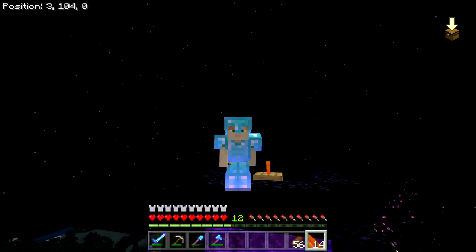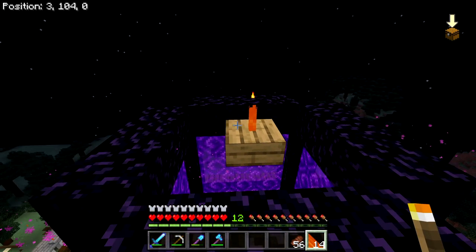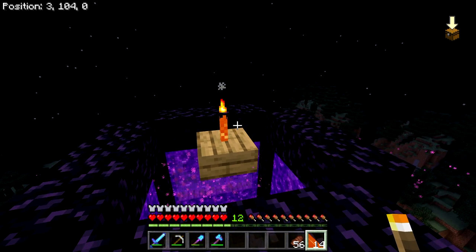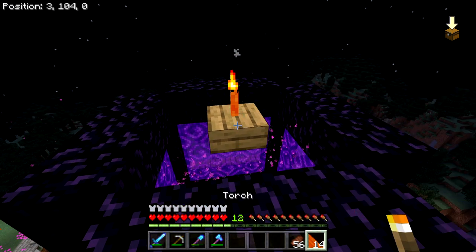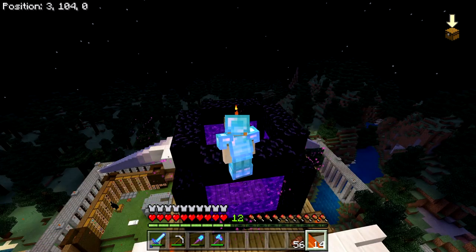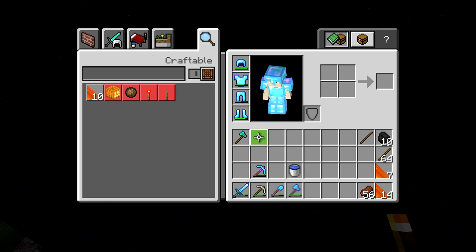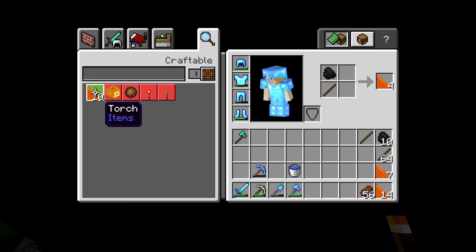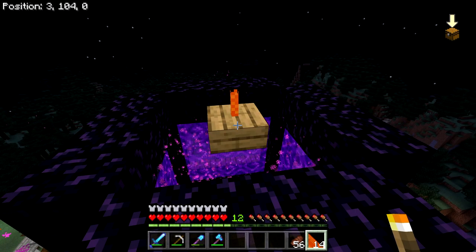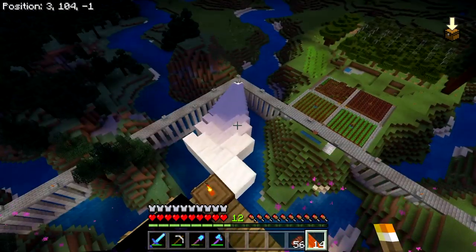Welcome back to the Basement, Basement Dwellers. It is a starry night here in Minecraft. Look at this torch right in front of us in the middle of the screen, and then look at it on the right side of my hotbar. This is what torches look like right now — you can see it here in my hotbar and in my inventory. I don't know why torches look like that, but they do — it didn't earlier today when I was playing.